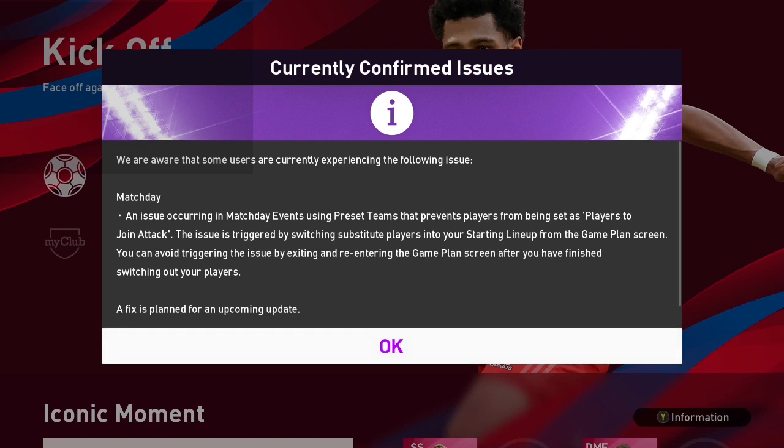The currently confirmed issue: matchday — an issue occurring in matchday events using preset teams that prevents players from being set to join attack. This issue is triggered by switching substitute players into your starting lineup from the game plan screen. You can avoid it by exiting and re-entering the game plan. I haven't seen this issue, but if it's been real, they have to fix it.